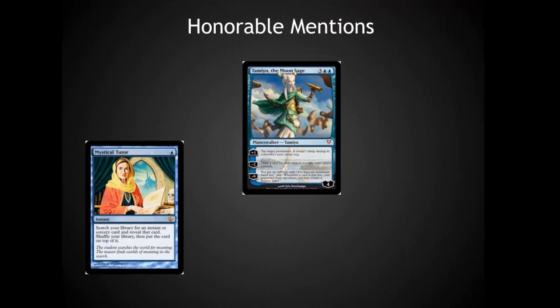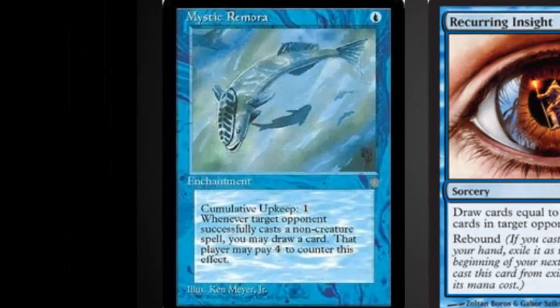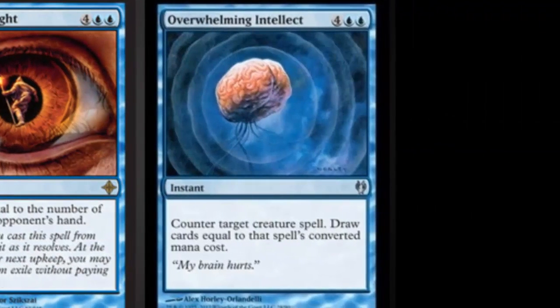Now for the bonus tech — three cards that are below a dollar apiece currently. Mystic Remora is much better than Rhystic Study. Yes, it has that awful cumulative upkeep, but making your opponents pay four extra mana or allowing you to draw cards off each non-creature spell is incredibly good. I often draw four or five cards before I decide not to pay the upkeep. Recurring Insight is a nice way to draw cards, and Rebound is a mechanic made for EDH. Overwhelming Intellect — nothing feels better than countering your opponent's giant creature and drawing seven or eight cards off it. It doesn't make friends, but it fills your hand.